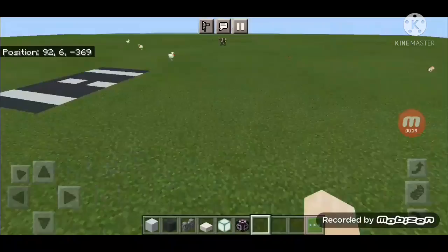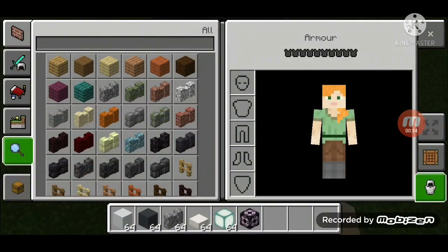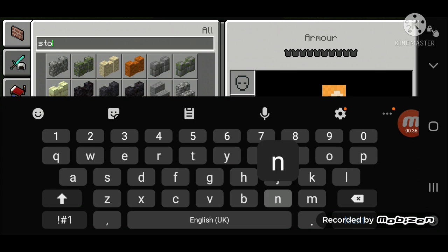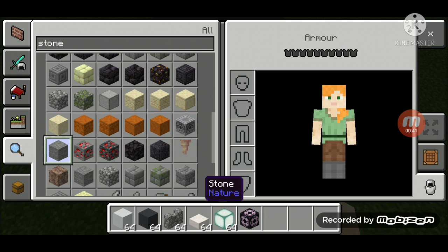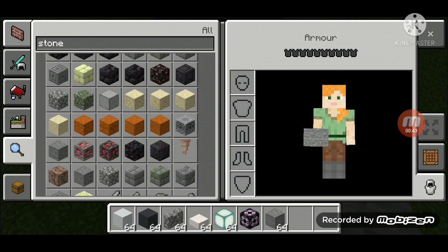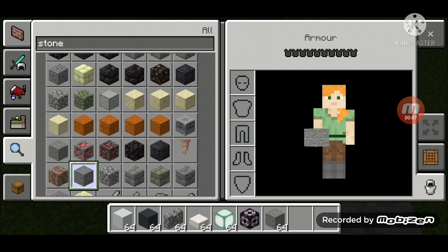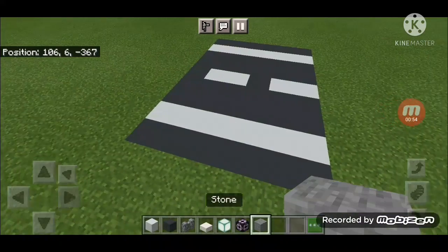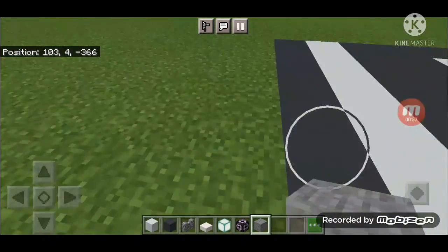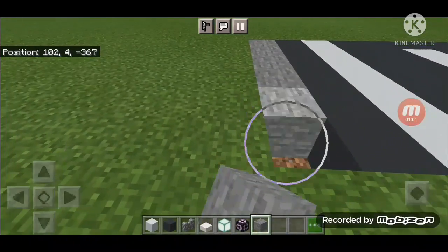First off, you will need stone. Do not use any infested stone - you will use the original stone. You need to destroy your blocks and replace them with stone.